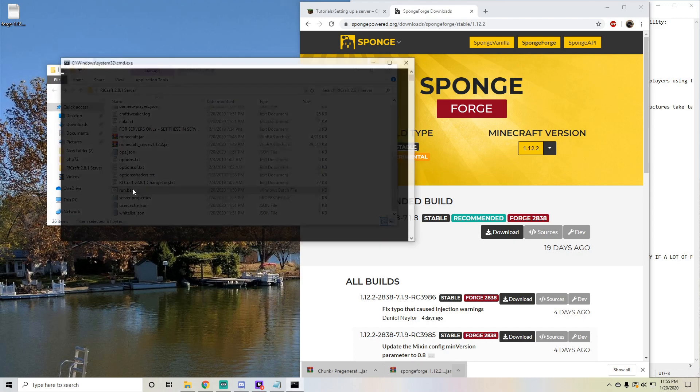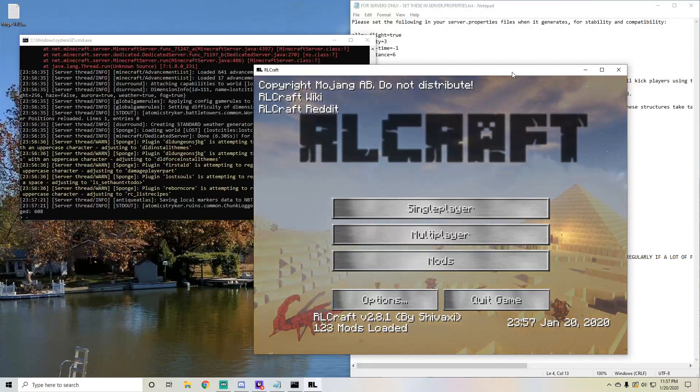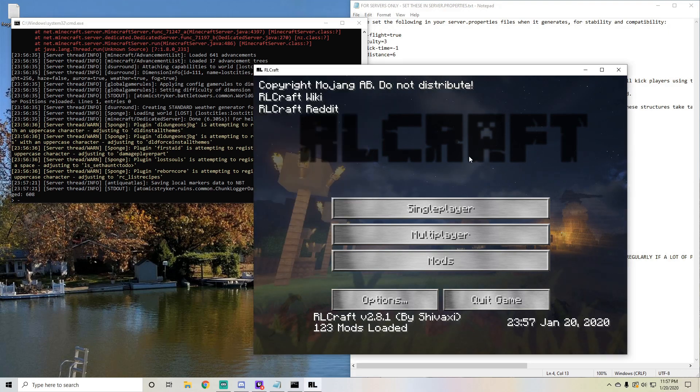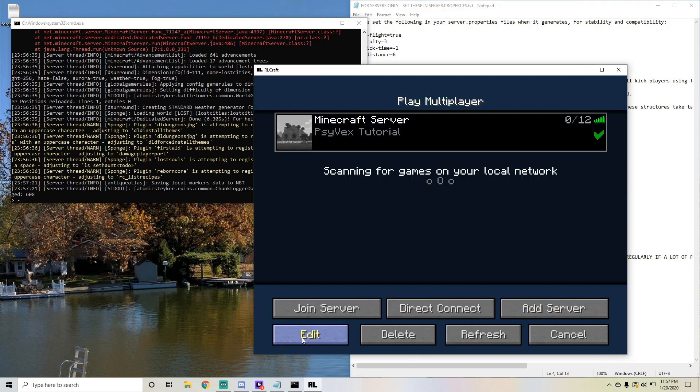Go ahead and just run your server again. I will be back once again when this is all done. So as you can see, my RLCraft is loaded and so is my server — done in 6.305 seconds. I'm just going to go to Multiplayer. I already have it, but I just went in and typed in localhost. For IPv4 forwarding, I can't give a fantastic tutorial about that, so I'll leave that up to someone else to show you.